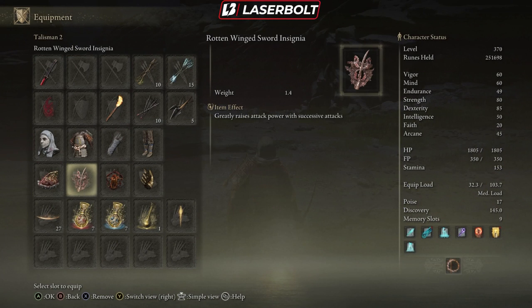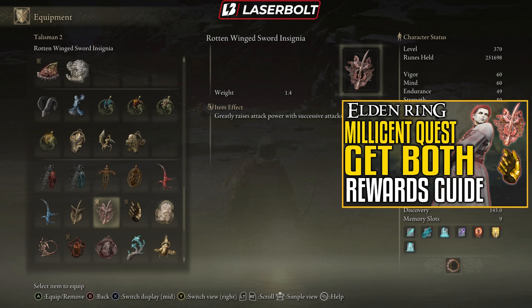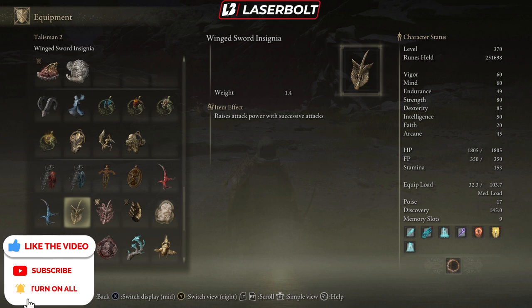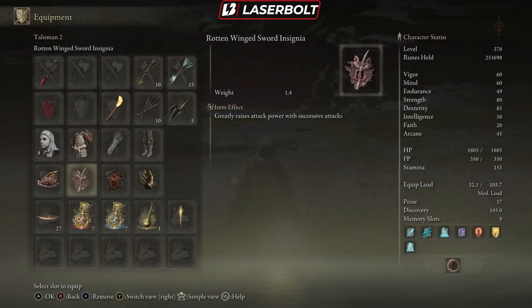We're also using the Rotten Winged Sword Insignia, which greatly raises your attack power with successive attacks — really, really good. You can get this off the Millicent Quest. For the Millicent Quest, you have to make sure you help her out, as that is the only way to get this. There is a substitution available that raises your attack power with successful attacks, but the Insignia is better because it does so greatly. So you have either or, but the Insignia gives you more damage.